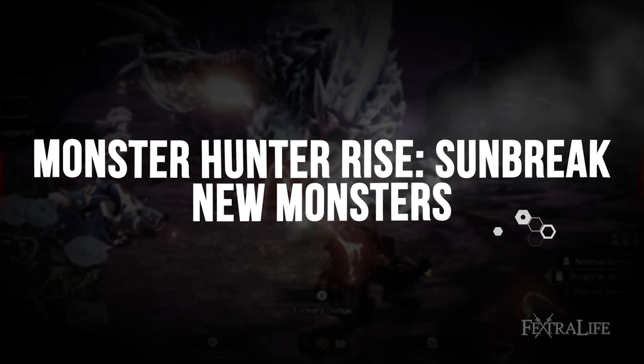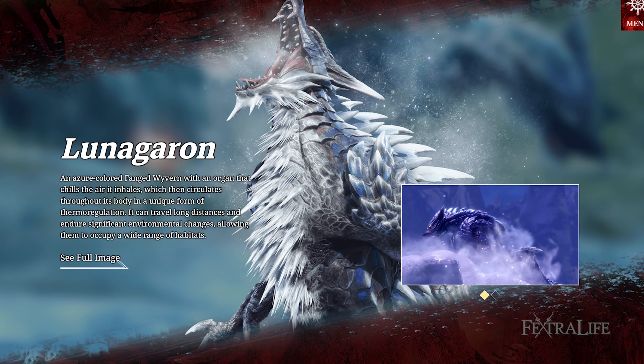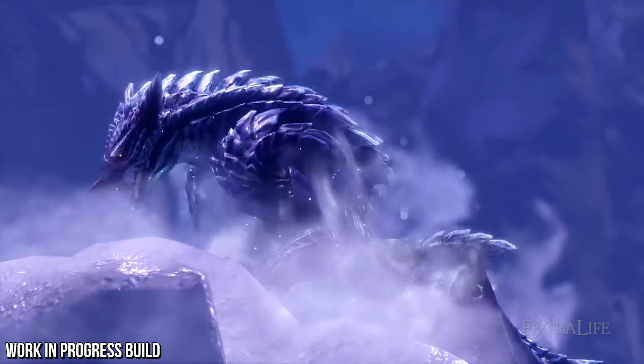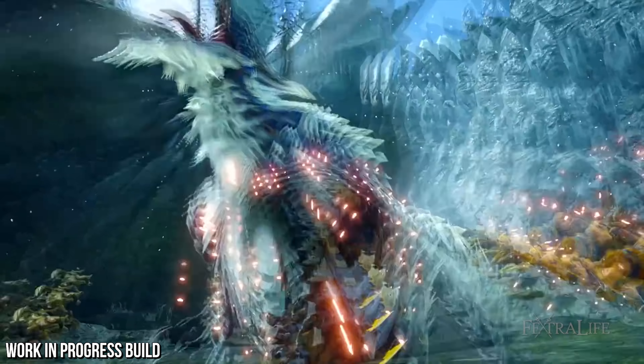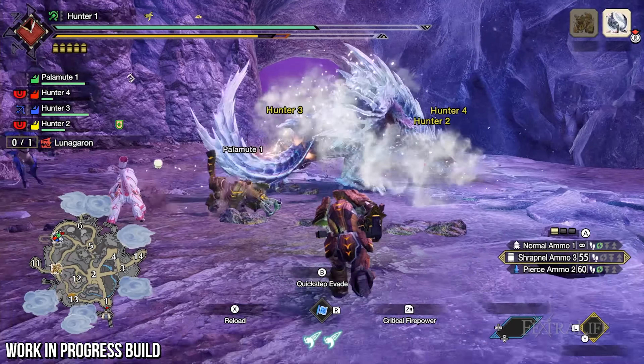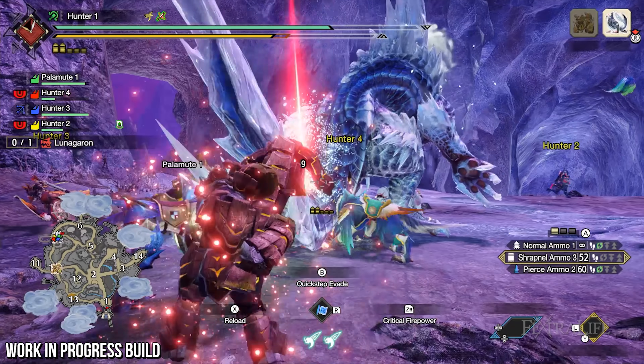The first hunt pits us against the Lunagarun, a fanged wyvern with a lapis lazuli coat that looks like a cross between Tobi-Kadachi and an Odogaron. The Lunagarun is one of the three lords making its series debut with this expansion, and has an organ that regulates body temperature by taking in air, which cools it and allows it to tolerate long migrations, giving it a wide range of habitats.